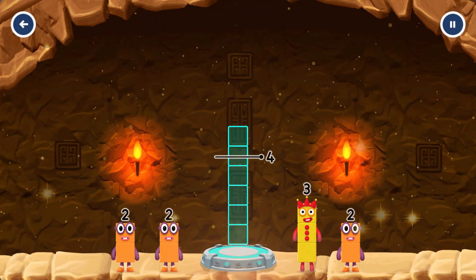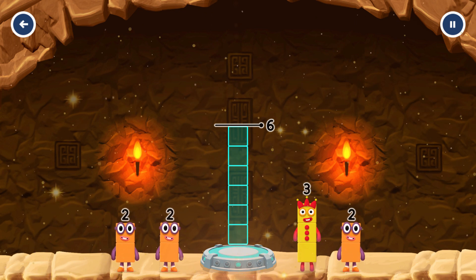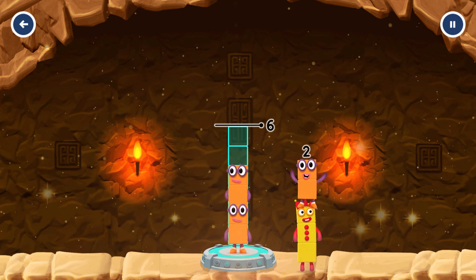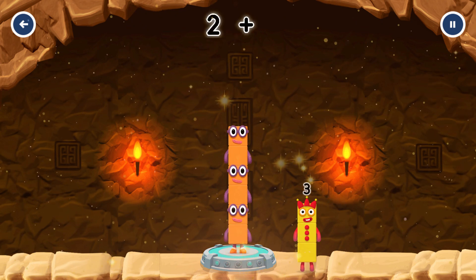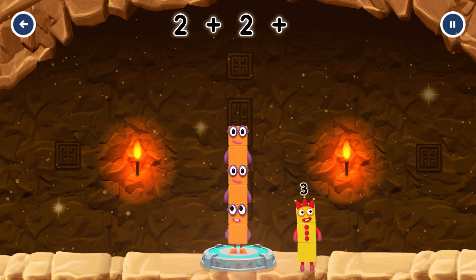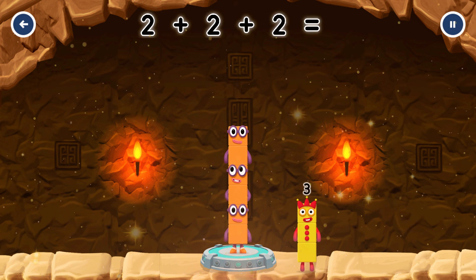Add number blocks to make six. Two, two, two. You've solved it! Two plus two plus two equals six.